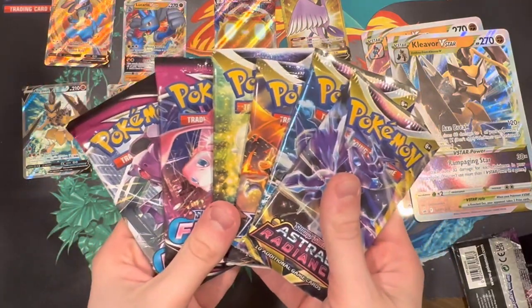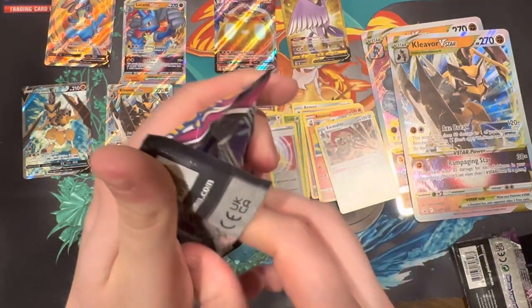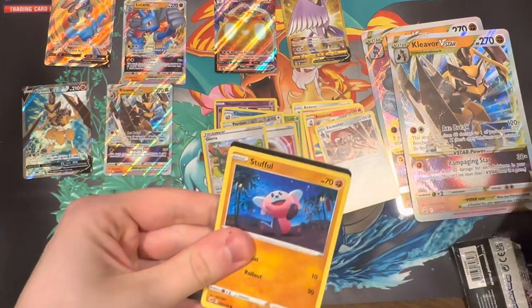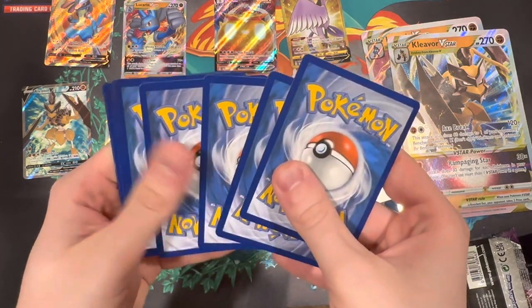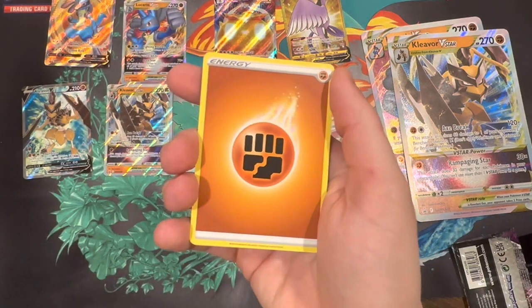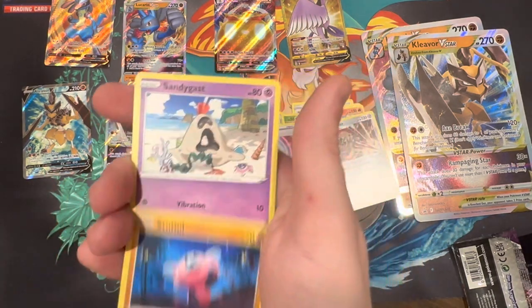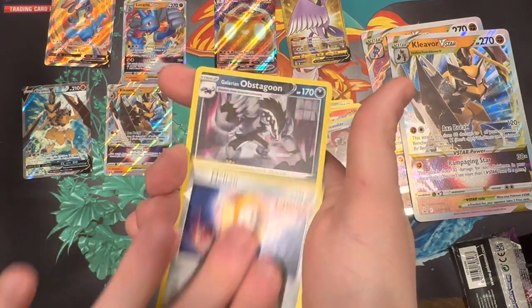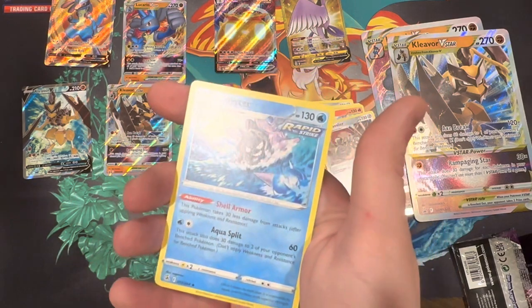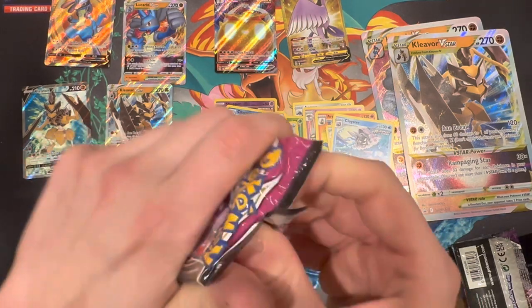A little different than last time — we have two Astral Radiance, two Brilliant Stars, and two Fusion Strike. Last time I went oldest to newest and it worked out, so I'll do that again starting with Fusion Strike. It's going to take one crazy box to top the first one — that secret rare was just something else. We have: Excadrill, Dubwool, Stufful, Sandy, Gastly, Plusle, Vulpix, Meltan, Obstagoon, a Galarian Farfetch'd Reverse, and a Cloyster Regular Rare.